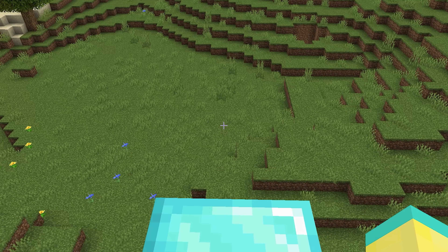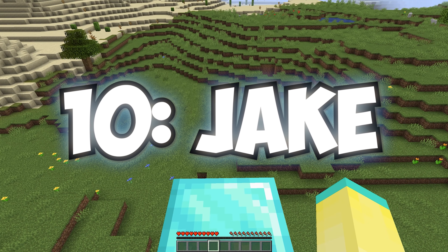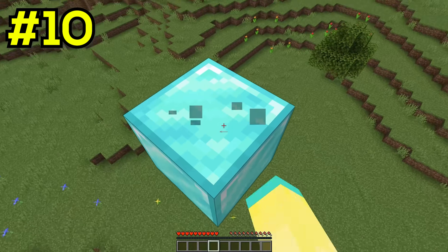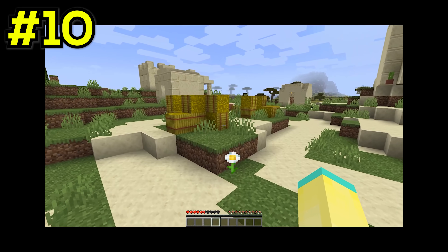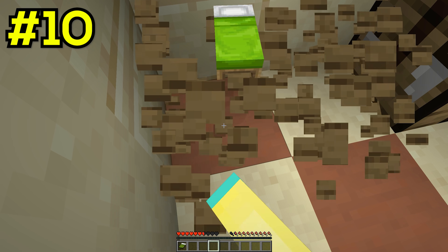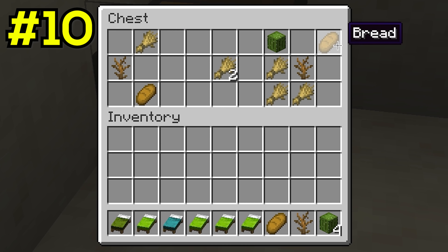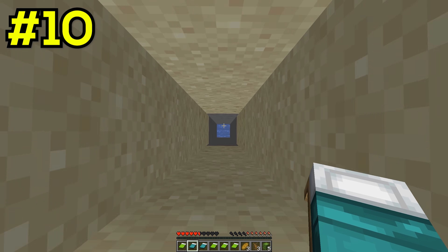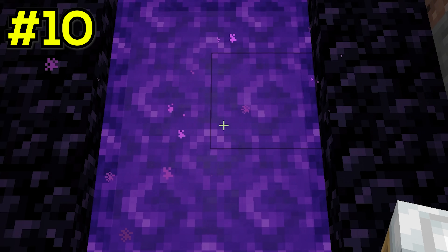Our first speedrun of the day starts off with our speedrunner literally spawning on a diamond block. And when he turns around, he is looking directly at a village. This is getting weird. Our speedrunner then decides to loot the village by collecting some beds and opening some chests, and then decides to search for a ruined portal. But on the way, our speedrunner falls into a random hole that just so happens to contain a nether portal! I can't make this up.